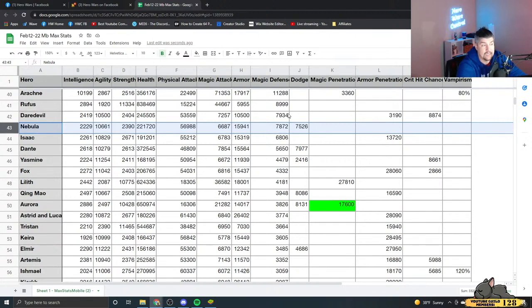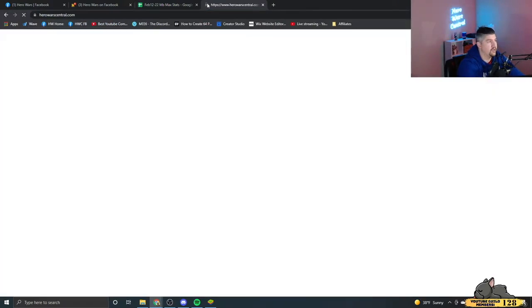So this skin makes her more effective against more than a third of the heroes than she was before. She's going to be doing full damage to over a third more heroes. Hero Wars Mobile has 56 heroes. Before she got this new skin, 42 of those heroes had better magic defense than she had magic penetration — even Daredevil had better magic defense. If you're completely one-for-one ignoring magic defense, it means your magic attacks are doing 100% of the damage.